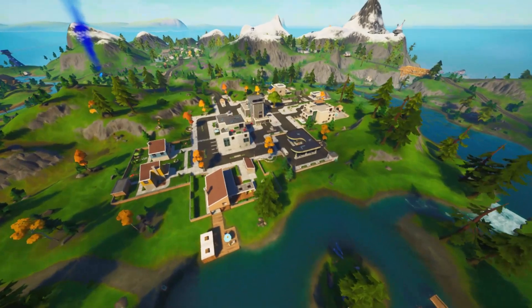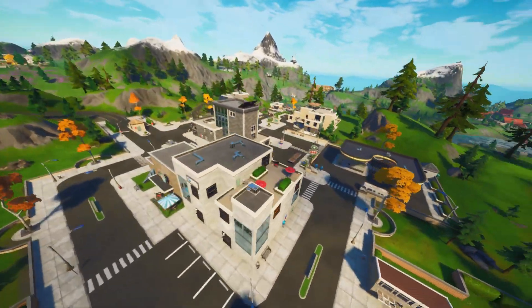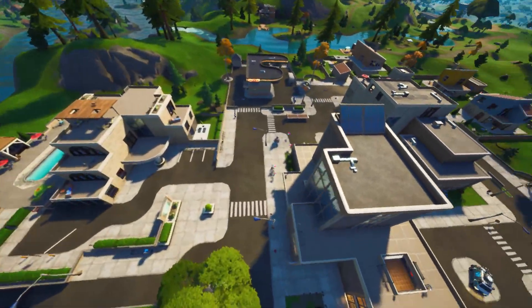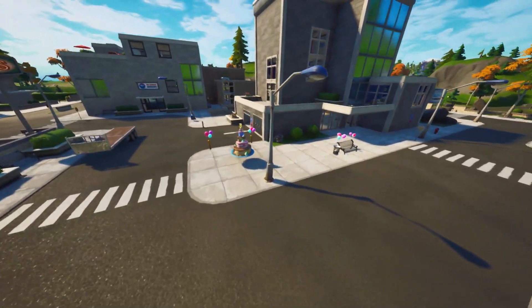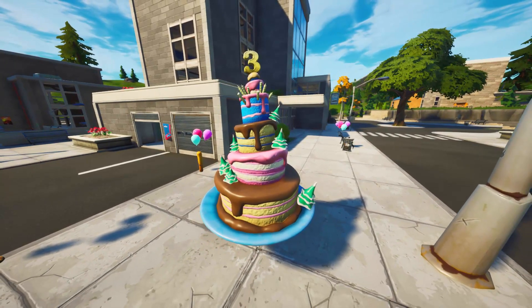The next one is going to be located at Lazy Lake. There's one located right in the center, next to the tallest building. Just go down to the bottom entrance area — you guys can see this is where the cake is going to be located.